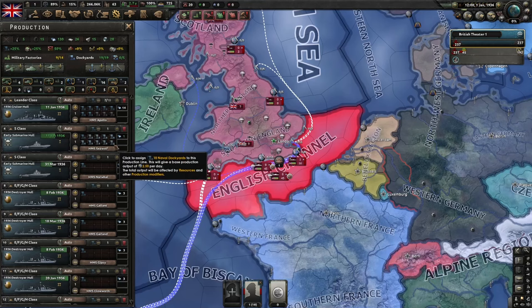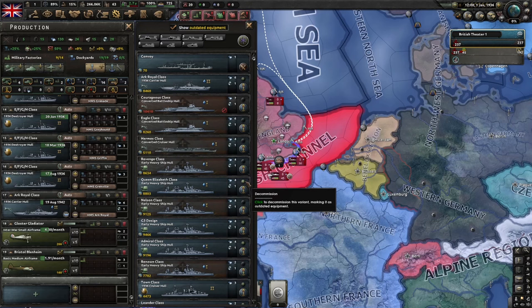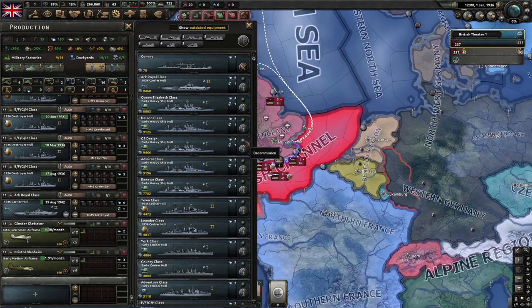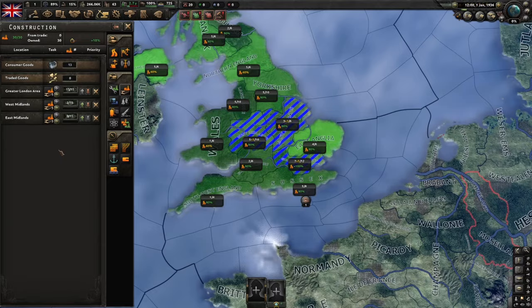You can complete all the subs and destroyers if you want. For your carrier, if you want to build a larger surface fleet go ahead and build some carriers — for single player you probably don't need to. One thing you will want to do is come in and set your naval bomber and carrier ratios to roughly 60% naval bombers, 40% fighters. We're also going to be refitting battleships today. Come in and recommission the Queen Elizabeth class, Nelson class, and Renown class, then go ahead and decommission the G3 design. For the rest of your production, you should end up with one factory on trains and trucks, two factories on support equipment and towed artillery, and then eight factories on guns. Set up three stacks of civilian factories to build.